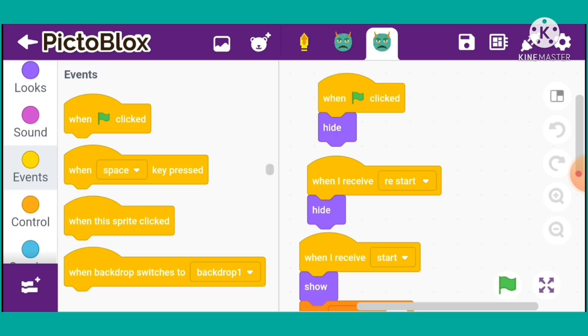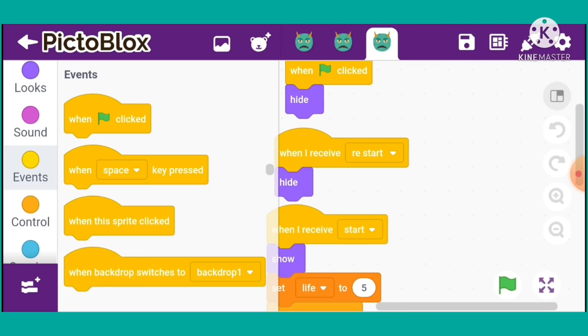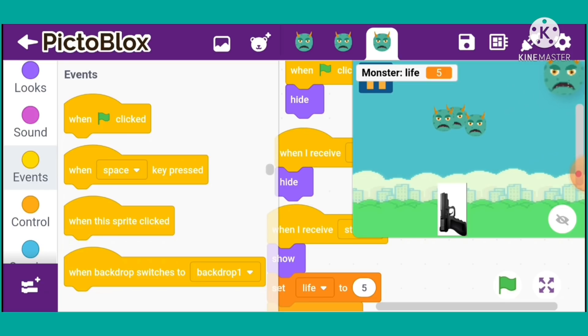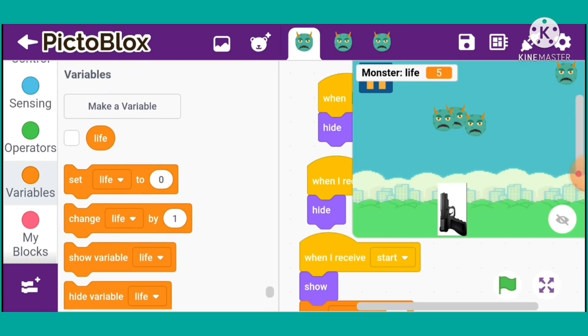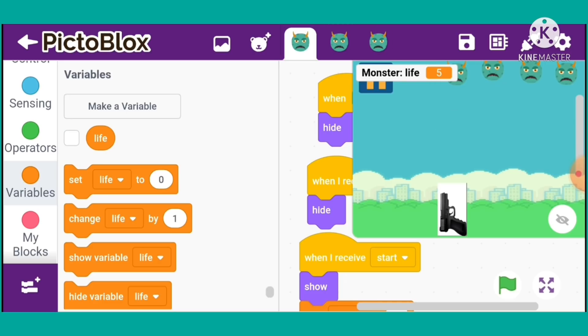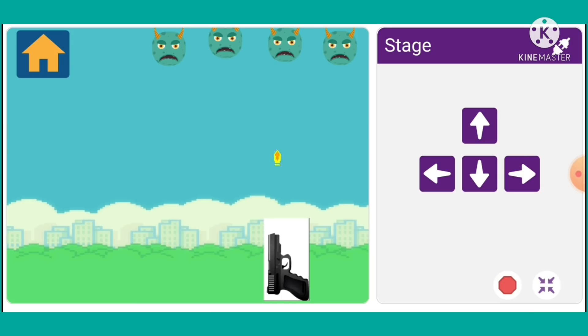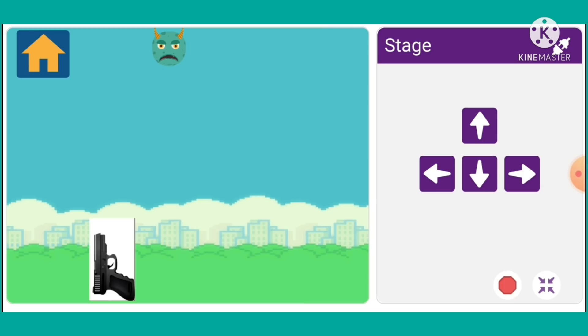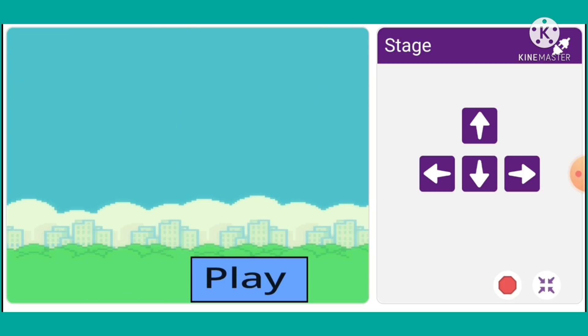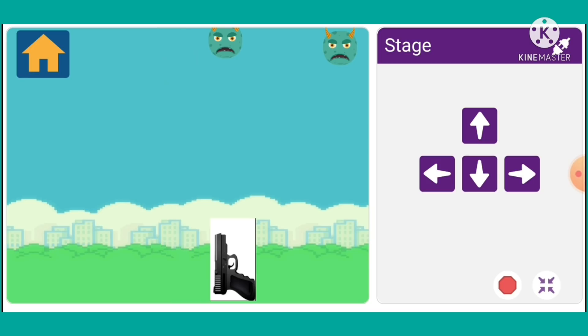We will duplicate it and give a position here. Now we will play. We are doing a good job — click the button and go to play. We will go to the game and click play. The sprites are targeting — here is the bottom of the game.